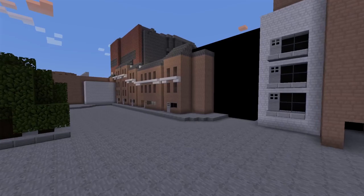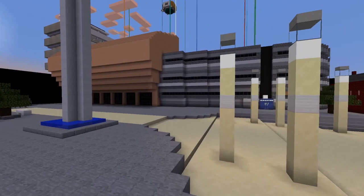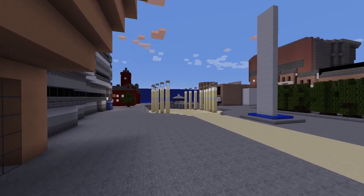Here I decided to build Torchwood in Minecraft. This is Torchwood Hub 3, and I couldn't build it without Cardiff, so here are a few little shots around the little model Cardiff I've built. It's not ideal, it's not perfect — it's certainly not the whole of Cardiff, just a basic rendering of Cardiff Bay. If you went on Google Maps you'd probably see a few decent similarities, especially where the roads and trees are.